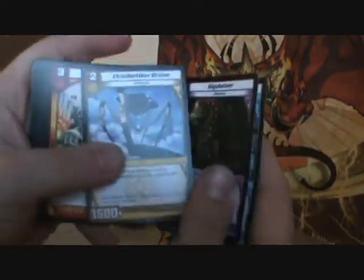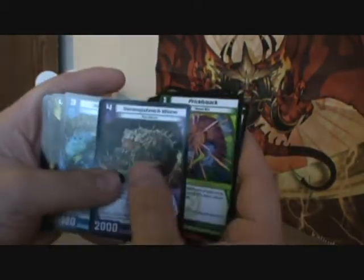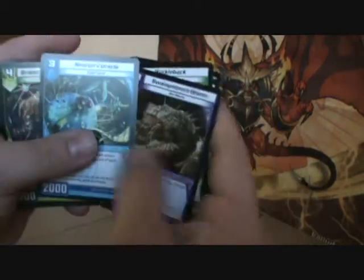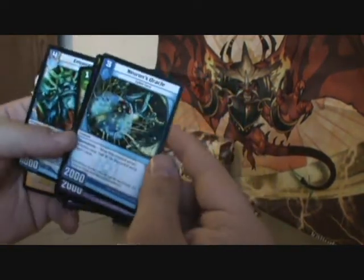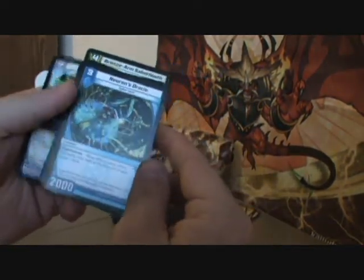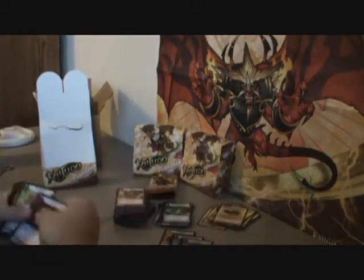Cybertrainer, Gigablobber, Cloud Walker Drone, Heat Seeker, Prickleback — Prickleback seems pretty common. Swamp Stinch. Neuron's Oracle. Bronze Arm Sabertooth. And Emperor — where's my rare? Three mana 2,000: when this creature enters the battle zone, look at the top of each player's deck. Not good. All the commentary — if you like the commentary let me know; if not, let me know that too.